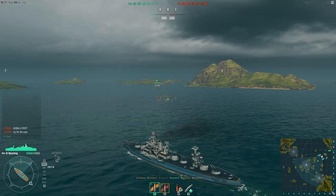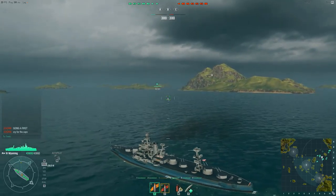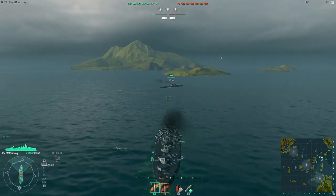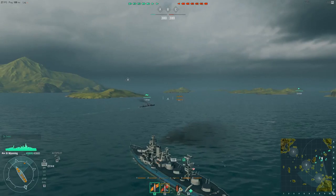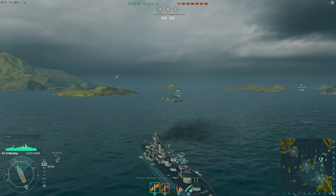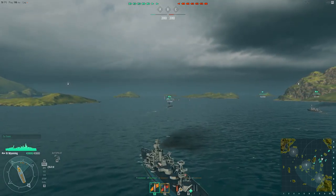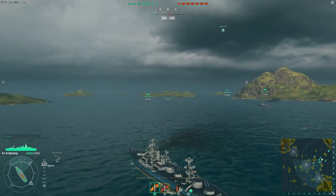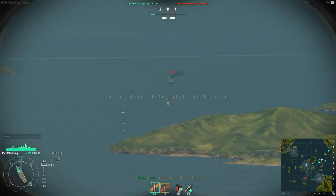The advantage that the Wyoming gets is it gets a couple of advantages really. In terms of manoeuvrability, it's slow but the advantage is it turns very well. It's got a turning radius of under 500 meters, which means you can quite easily dodge shellfire and incoming torpedoes — maybe not easily, but you can do it. At the same time it's got a rudder shift time that's quite long so you've got to plan your manoeuvres in advance, and that also includes the speed. Because 21 knots is quite slow you've got to be in the right part of the map, because if you're in the wrong part it's going to take you a very long time to get somewhere useful.